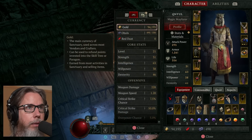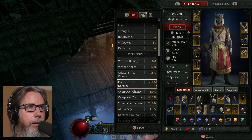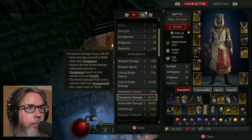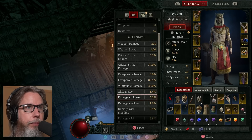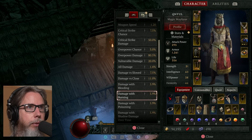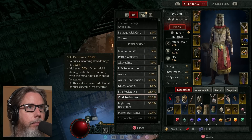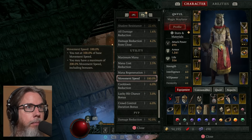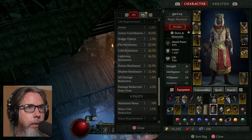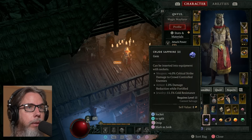I have two more slots. What do we have — fire resistance, overpower damage 2.5%, maximum life. We'll add the Ruby. And the Topaz — 12% basic skill damage, 7% damage reduction while control impaired, and lightning resistance. So let's equip a Topaz. Take a look at my stats: crit strike chance is 7.5 — that could sure use a boost. Overpower 80%, vulnerable damage only 20% — that could use a boost. Damage versus close: 11%. Mana regen is 10 per second — pretty good. Resistances are okay.